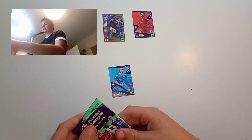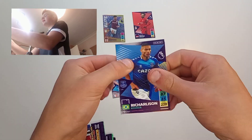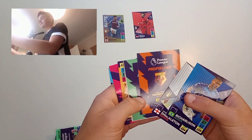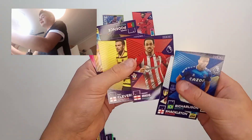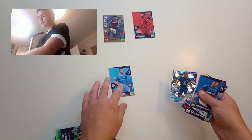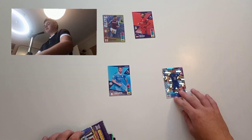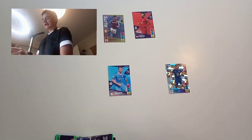Moving on to pack three. We start off with a Richarlison, a Shackleton, a Danny Ings, Tom Cleverley, Pudence, and then — nice — we get a Reese James diamond card. He's going straight into the team. So our team right now: Reese James at right back, Laporte as centre back, and up front we've got Ollie Watkins and Salah.